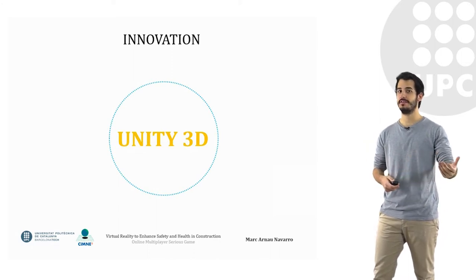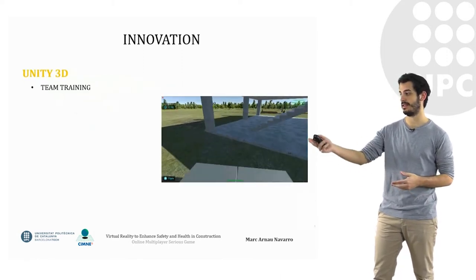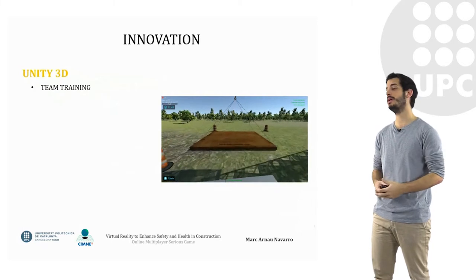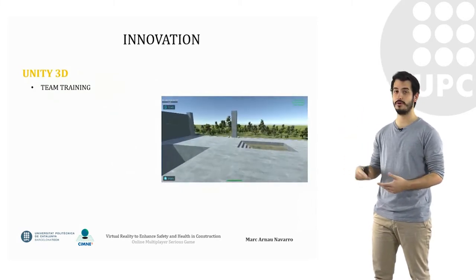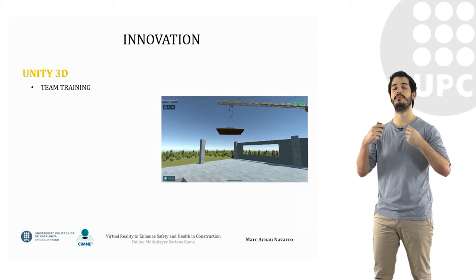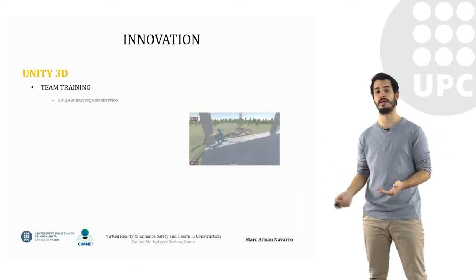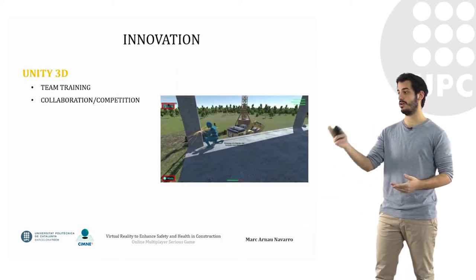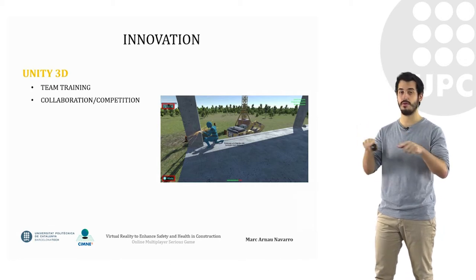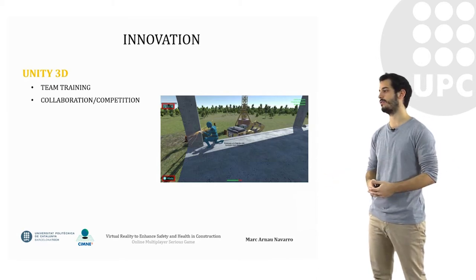So which innovations did we achieve after this whole process using the Unity 3D engine? On the team training feature, we see one player transporting a material to the green platform, while another player is already on the top floor of the building waiting for the material to come up. The player on top has a helmet, a harness, and is connected to the lifeline for security. The collaboration and competition system was done through time constraints and a point system, and you can also see the player's life slightly diminished because of a mistake.